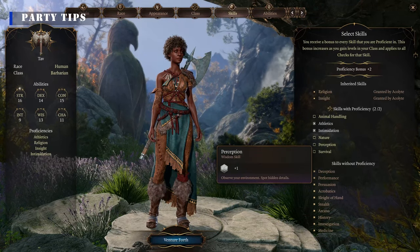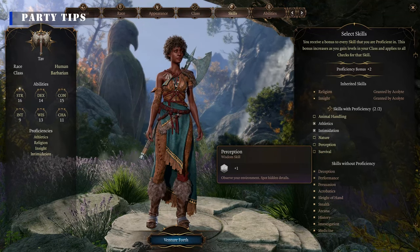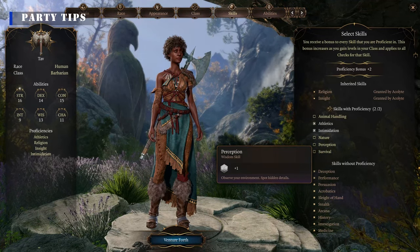Having a character with the Perception class skill helps to notice things like buried treasure and traps. Without that, someone who has high Wisdom will help.